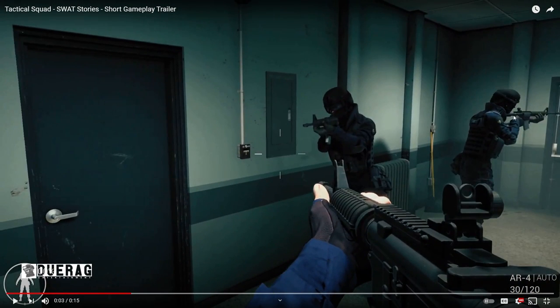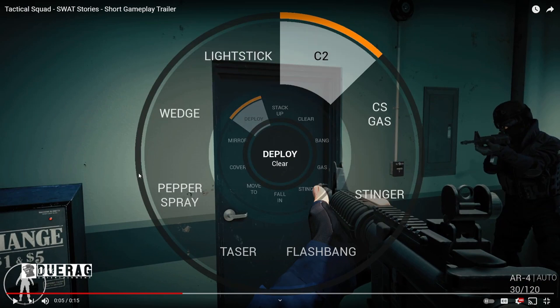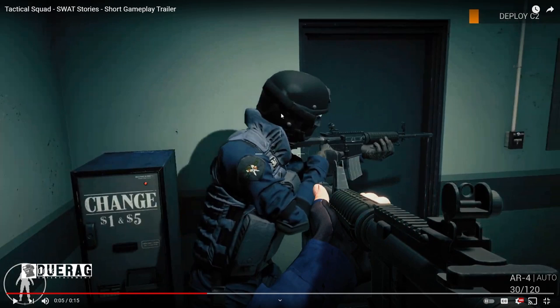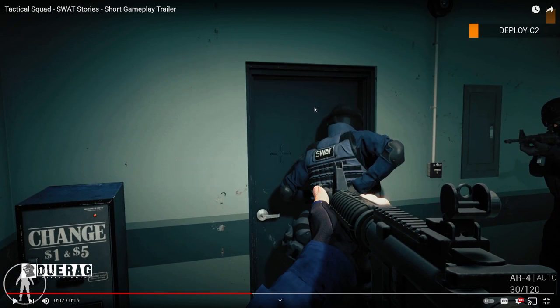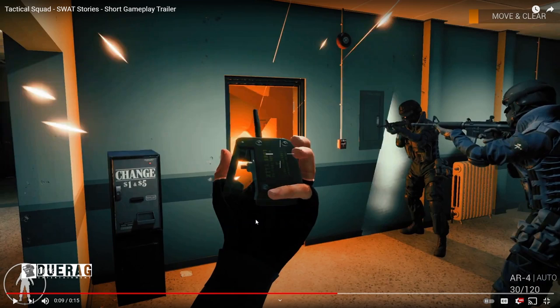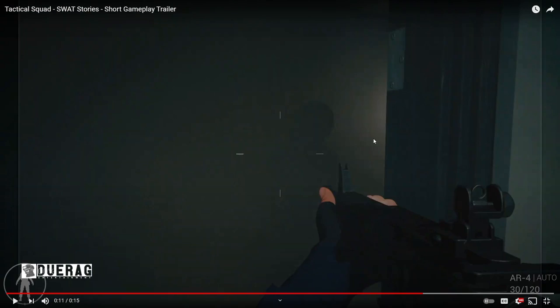That aim reticle looks just slapped onto his face — it doesn't feel like it actually exists in the world. These two guys aren't stacked up on the wall properly either. Then he deploys a C2 charge, a stinger, and a flashbang — breach and clear, on it. But wait: he gave the order to place C2, the character says 'breach and clear,' then he opens the menu again and clicks clear. So the guy said 'breach and clear' when he was only supposed to say 'breach.' This is scripted. That audio was added in during editing — the guys on screen aren't even doing what the audio is describing. Definitely added in post.